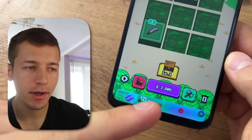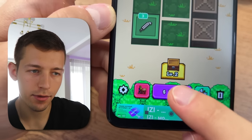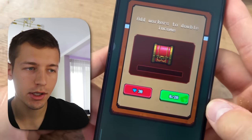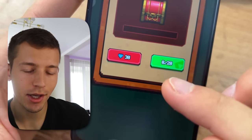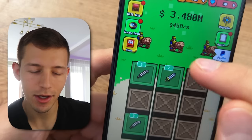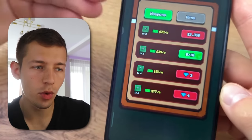The more weapons you have and the higher their level, the more money you earn, so you need to buy as many weapons as possible. With each purchase, first-level weapons become more and more expensive. You can also hire workers which will speed up your income by half — you can hire them 20 times a day for five minutes each, for diamonds or by watching ads. After hiring workers, my income really doubled.